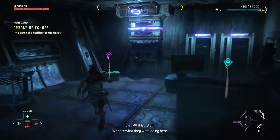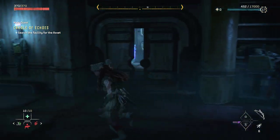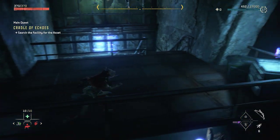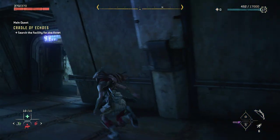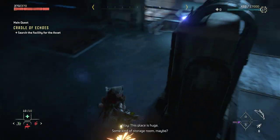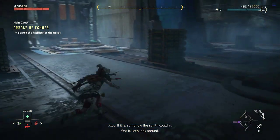All this stuff — wonder what they were doing here. Well, knowing Far Zenith, probably discovering amazing things for their own benefit. Ectogenic chambers, like the ones I saw inside a Zero Dawn cradle facility. Remember when I told you this place is huge? Some kind of storage room, maybe. Maybe the asset is in here somewhere — if it is, somehow the Zenith couldn't find it. Let's look around.